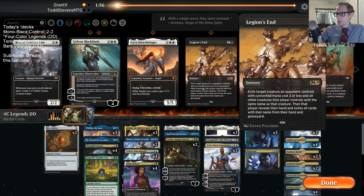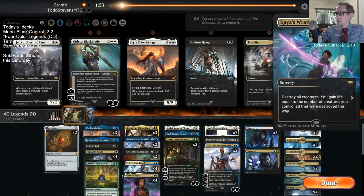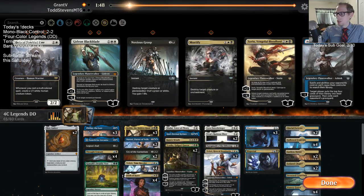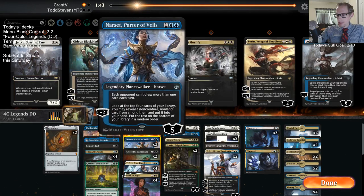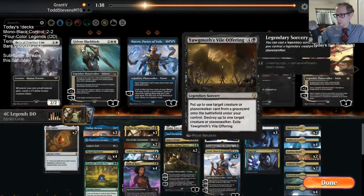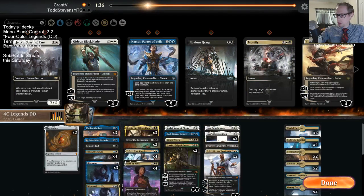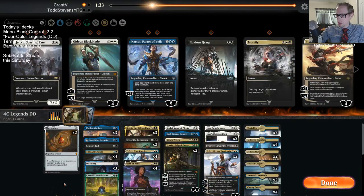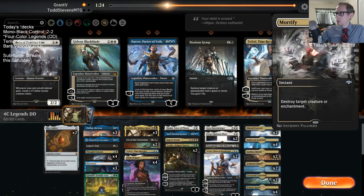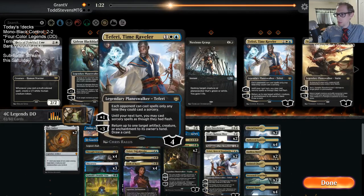Looking at sideboard options: Legion's End, Cry of the Carnarium, Kaya's Wrath, Lyra Dawnbringer, Narset - pretty slow. Time Raveler is just not good here, let's take out the Time Ravelers. The best thing Time Raveler does is bounce Kaya of course, but we'll just take them out.